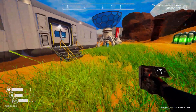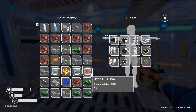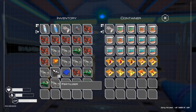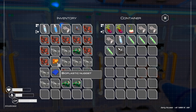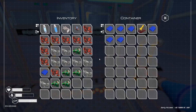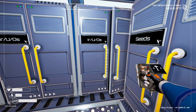We got our grass growing. Let's put our seeds away. Fertilizer, bioplastic — I'll put you in the foods. Actually, you're going here in the miscellaneous locker.